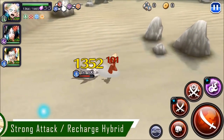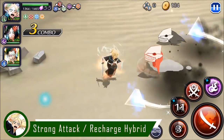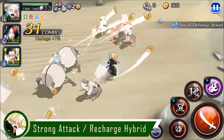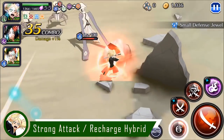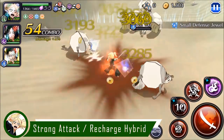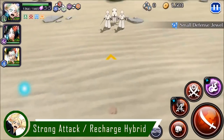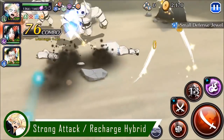The second build I want to show off is the strong attack damage and strong attack recharge hybrid. We're in the five-star legendary Ichigo raid for this. This build is very efficient — I really do like the added recharge so I can minimize the downtime. The damage is still very top tier. You can still wipe out packs of enemies on one strong attack, or if they survive, they'll be very close to death. This is probably more of a practical build for this character.